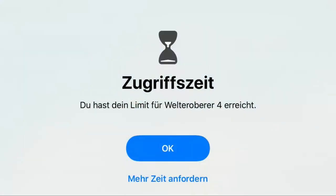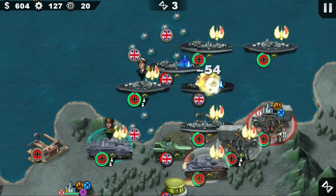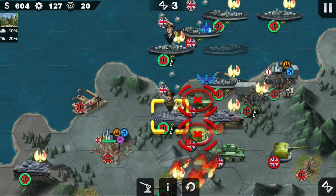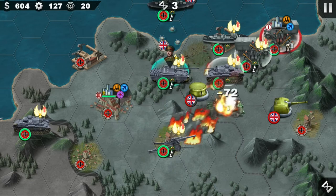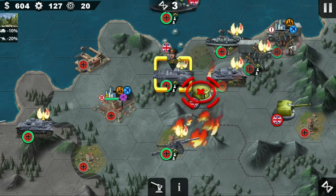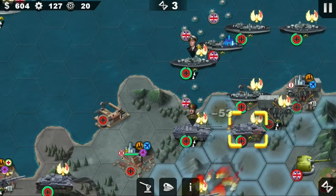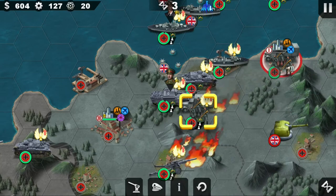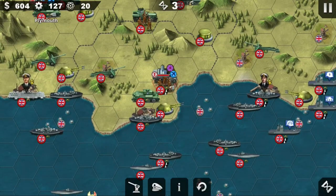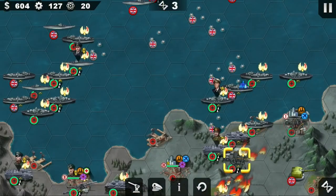I'm also going to spam some submarines in some rounds. Always just stack one — it's more important to have two submarines than one submarine in tier 3, because you can shoot more often with two submarines, even if a single one is stronger.